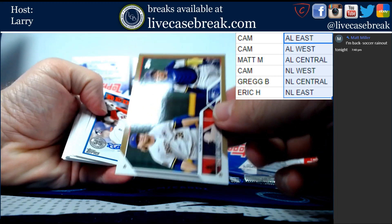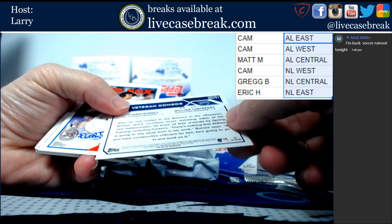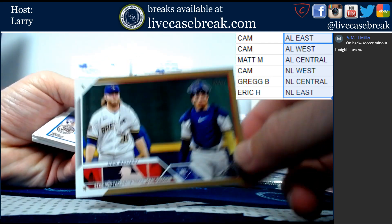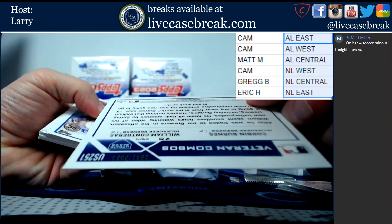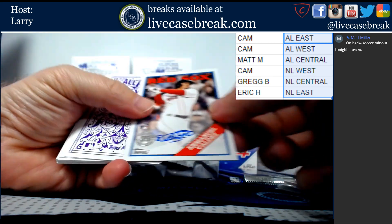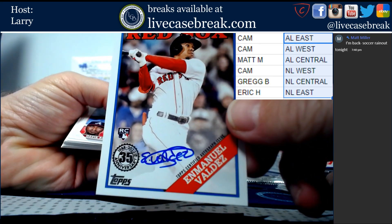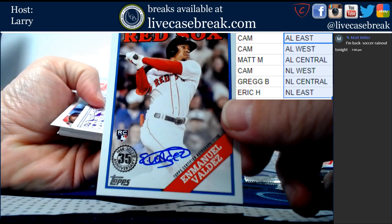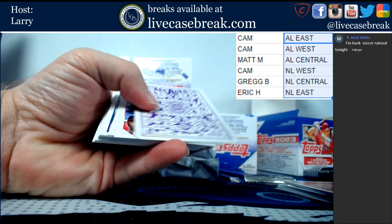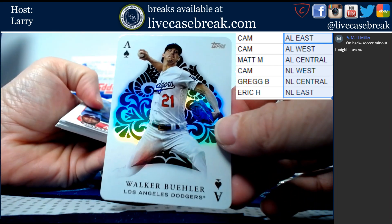We got a numbered Corbin Burns - gold, out of 2023. And Concheris. And our first auto, Emmanuel Valdez for the Red Sox, on card, 88 Topps parallel. And we got a purple All Aces Walker Buehler.